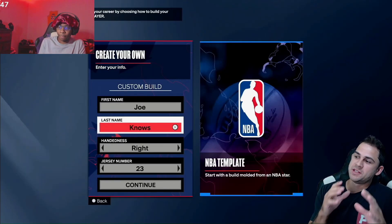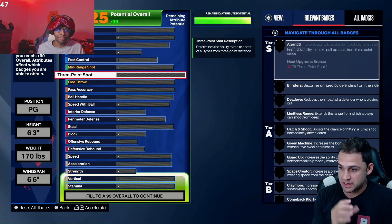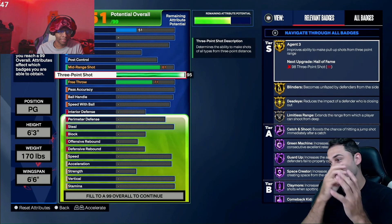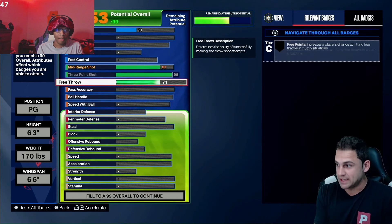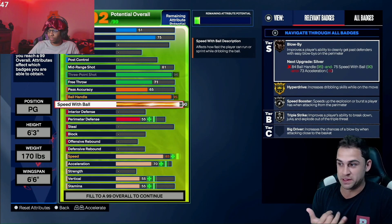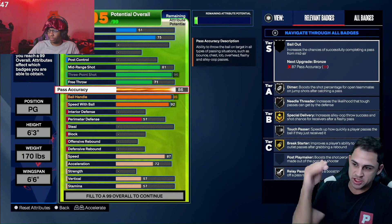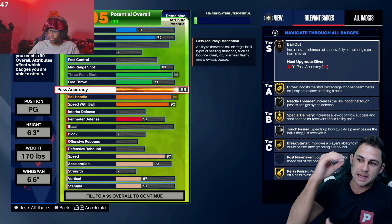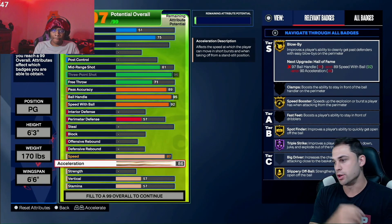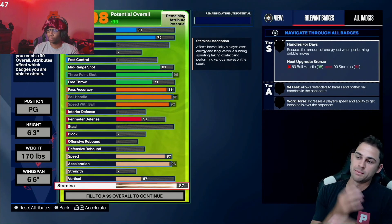The first tip: be absolutely sure your build meets the requirements for the animations that you want. I can't stress this enough — there's nothing worse than making a guard build and finding out you don't get the dribble animations you want, or making a slasher and finding out you don't meet the criteria for the contact dunks or a certain NBA player dunk package. Make sure you check out those animation requirements. You can create a 60 overall player, go into the animation store, and find out exactly what you need — like a 92 driving dunk and 85 vertical for a slasher, or the ball handle and speed with ball requirements for a guard.